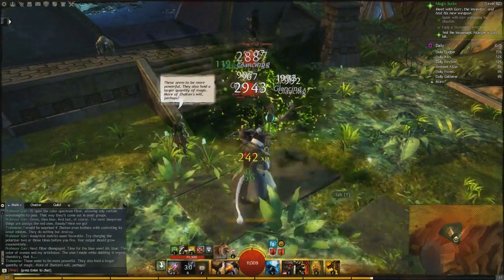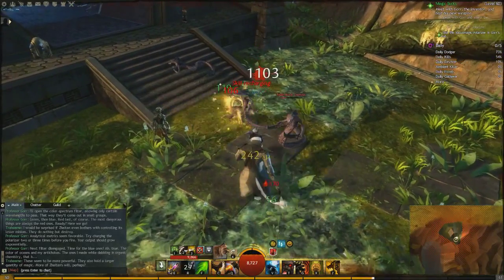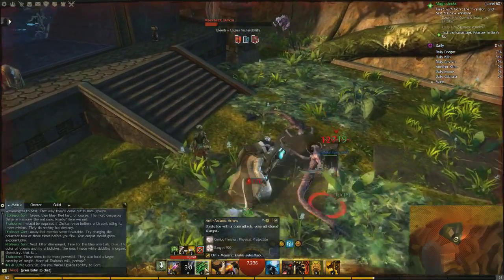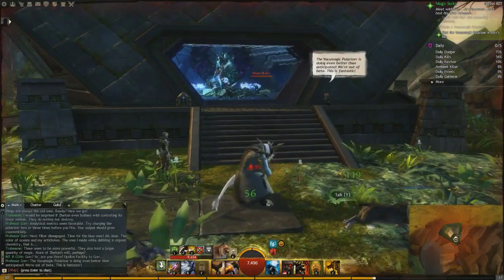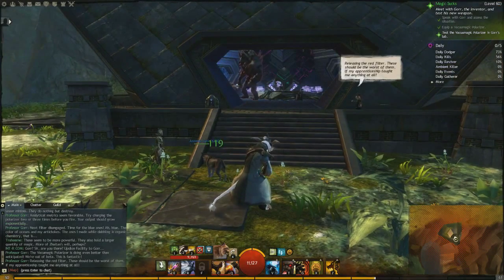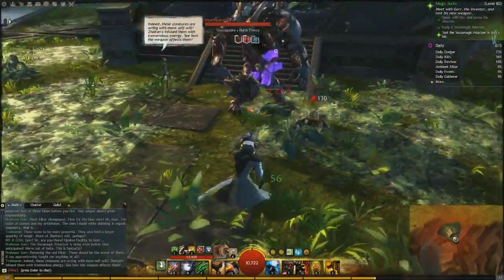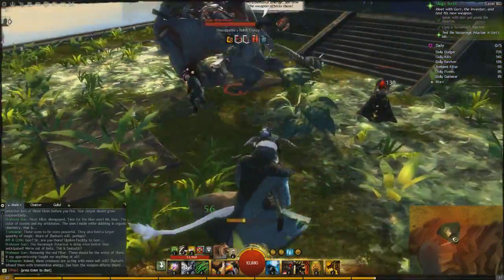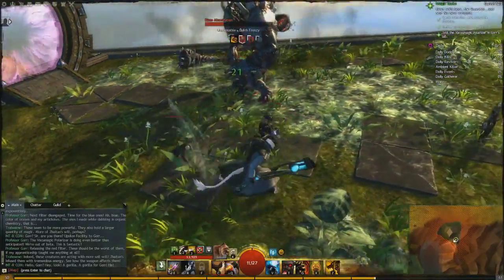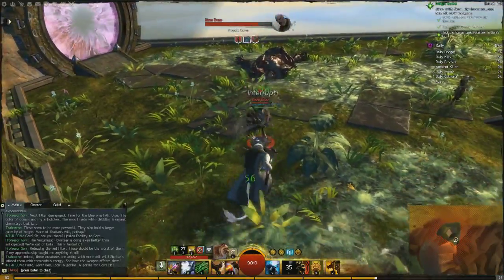They also hold a larger quantity of... Oh my gosh! Santan's will, perhaps? Holy moly! That was amazing. Oh, what is that? Blast foes with cone attack. The vacuum magic polarizer is doing even better than anticipated. We're out of beta. This is fantastic. Releasing the red filter. Oh my gosh! These creatures are acting with more self-will. Saitans infuse them with tremendous energy. See how the weapon affects them? And Geronimo. Yeah, I can see how it does that. It's wrecking amazingly.